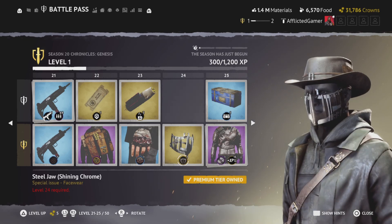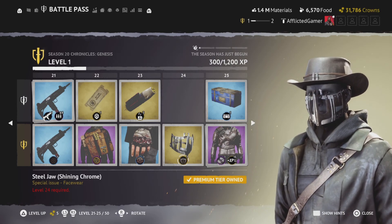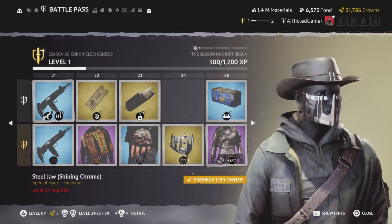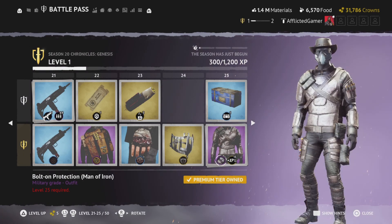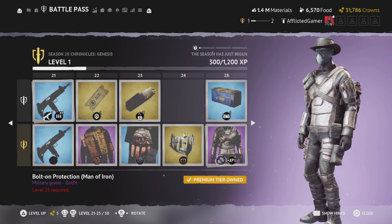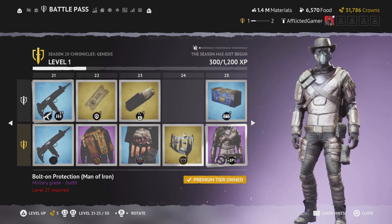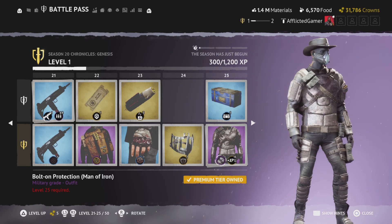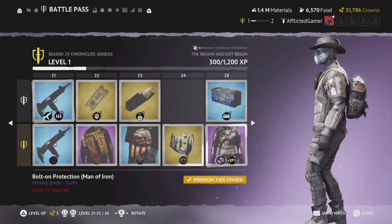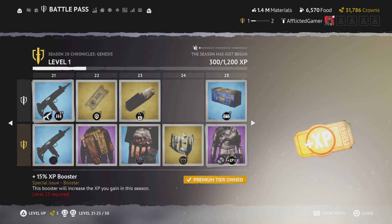We've got the seal jaw. The little giggle is my appreciation for just the look and how cool it is — the design team is something else. Wow. Bolt-on protection — man of iron. That is awesome. You put this on with this and a pair of gloves, because those aren't my gloves unless they're the ones that come with the suit. Amazing.